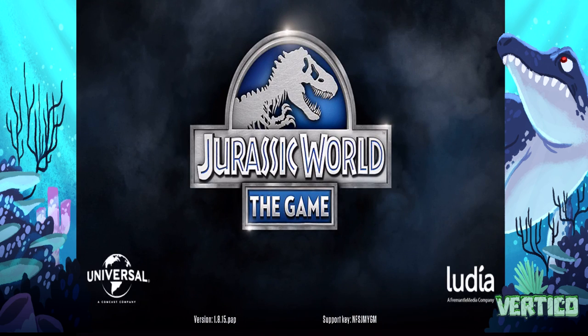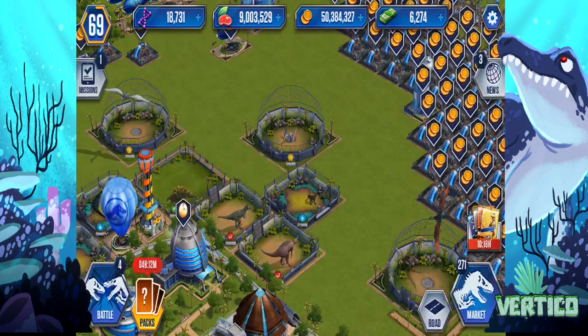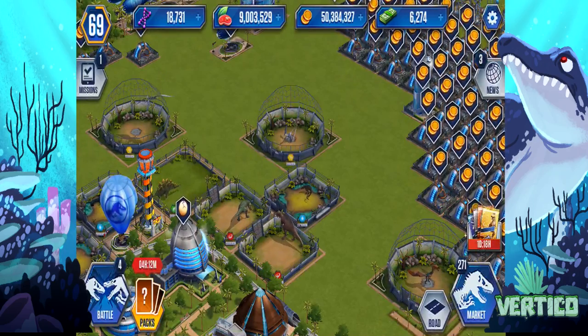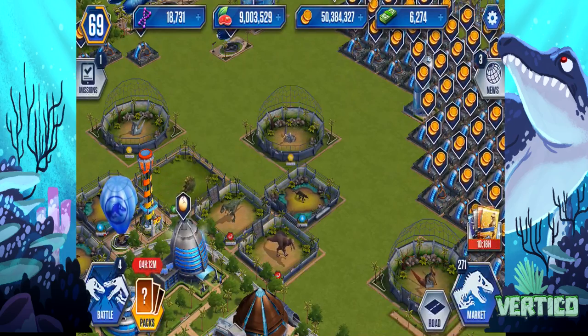Wait for it to load. And then you concede. Step one: get something expendable. Step two: you do two attacks at different intervals. So you attack, you quit literally as it lands, re-enter, attack again, quit as it lands.